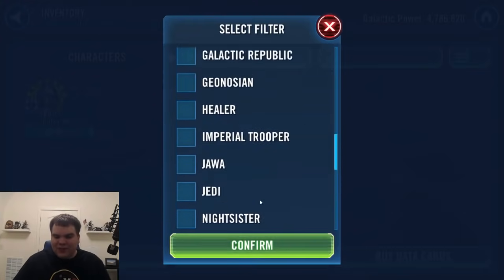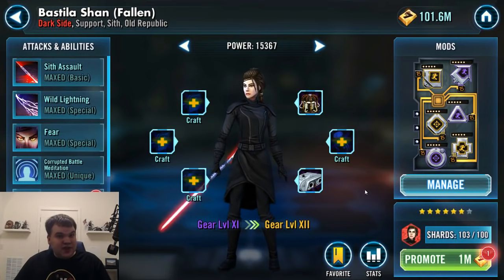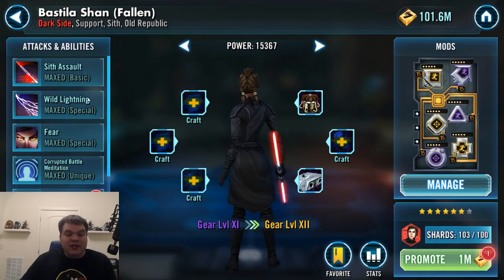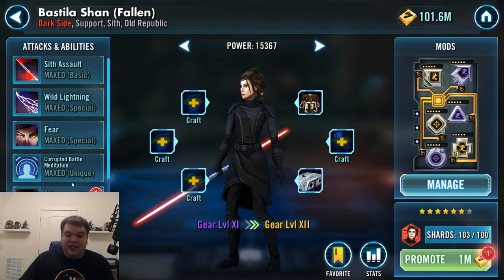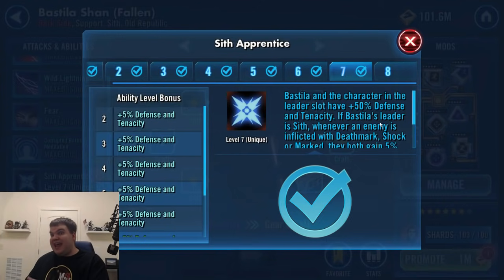Going back to Old Republic, there's one I have not experimented with yet: Bastila (the dark side version). With B2 coming out with his rework, you don't really have to worry about using her in Treyarch teams anymore, so she can easily be thrown into other teams. She has some really solid debuffs — she can apply Shock, her Fear can stun and apply a whole myriad of debuffs. But really her unique, Sith Apprentice, gives 50% bonus defense and tenacity for both her and the leader. Carth is kind of squishy, but this bonus defense and tenacity really helps make him more durable.